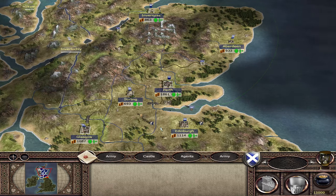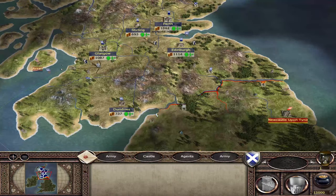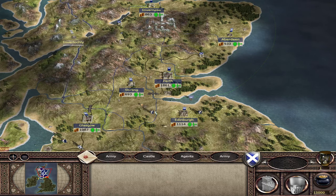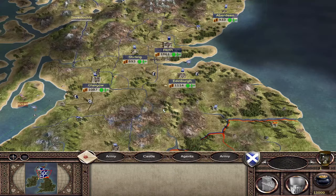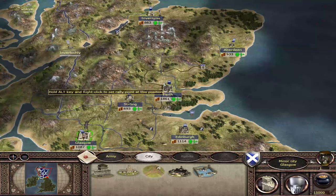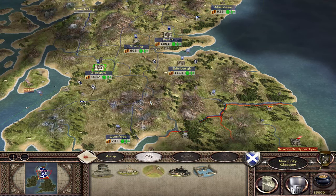Now we need to prepare in terms of what we want to do. There's no point in capturing other settlements because we'll just need to give them up. And there's no point in investing money in settlements we're not going to keep - the ones we're going to hand over on turn 9 or 10. We start with 7 settlements and we're going to need to drop to 4. The settlements I would recommend keeping are Perth, Edinburgh, and Glasgow, because in terms of income generation and population these are the best cities you have.